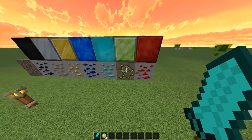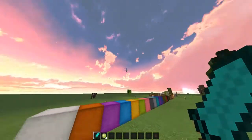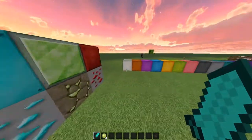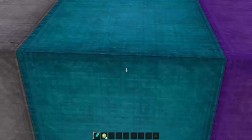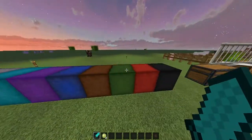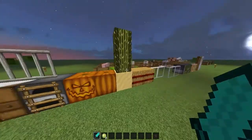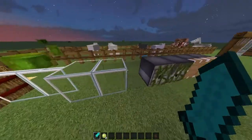This is gravel, coal, iron — these are the ore blocks: coal, iron, gold, lapis, diamond, and emerald. It looks really weird but I like it. The sky looks beautiful! And then we have redstone, all the different types of wool — I really like the cyan. And then the chests, crafting table, ladders, furnace, pumpkin face, cactus, hay bales, and glass.